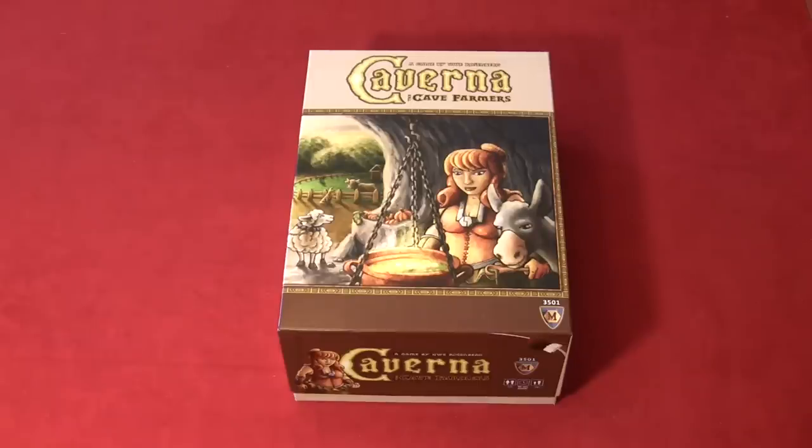Today on the Dragon Table, I'll be going over a tutorial on how to play Caverna, the Cave Farmers. If you've played Agricola before, you're going to see about half this game as very familiar, and the other half is some new mechanics. This is a Euro game — it is worker placement and resource management. It's from Mayfair Games and designed by Uwe Rosenberg. Let's take a look.